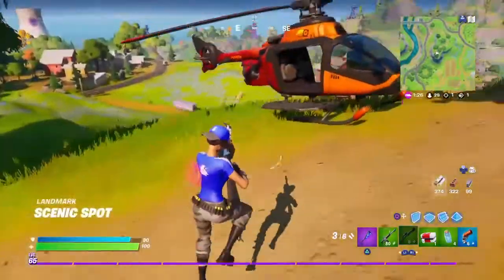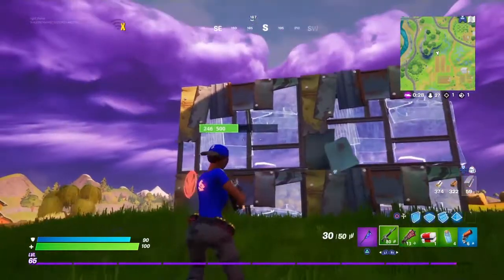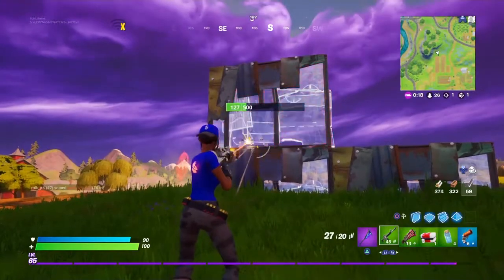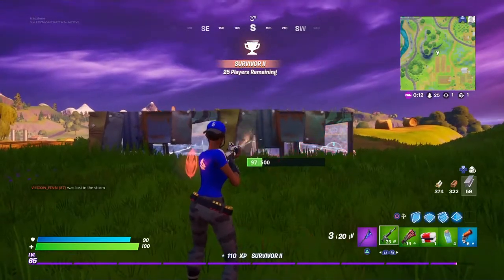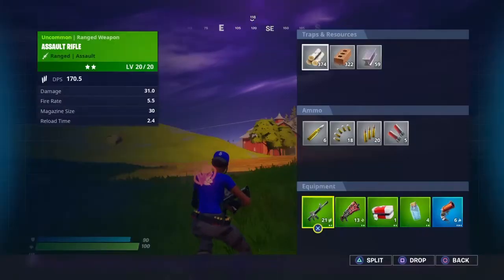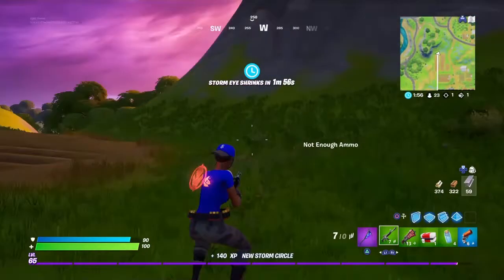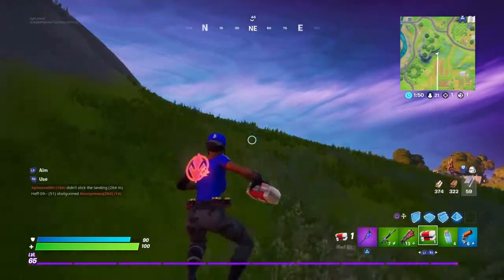For the next trick, it's the instant reload glitch. I have one bullet left at the moment, and I'm going to drop it and pick it up again. As you can see, it is fully reloaded and I keep shooting. That is a really cool trick — I'm sure most of you already know this one.